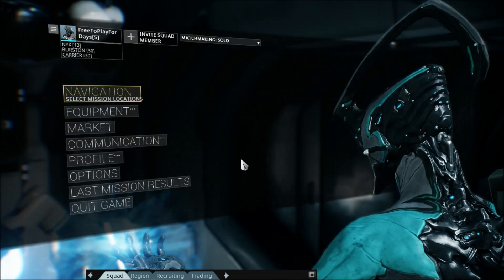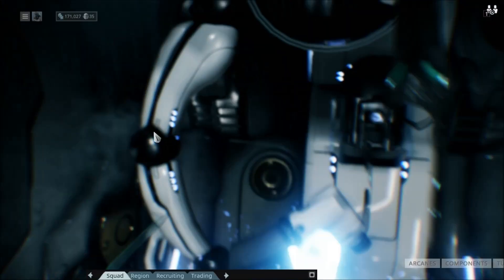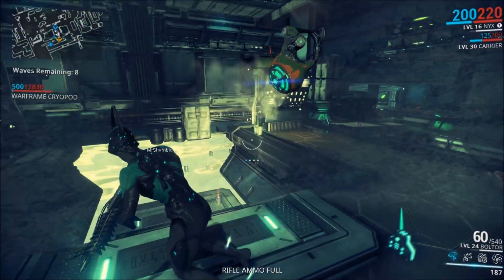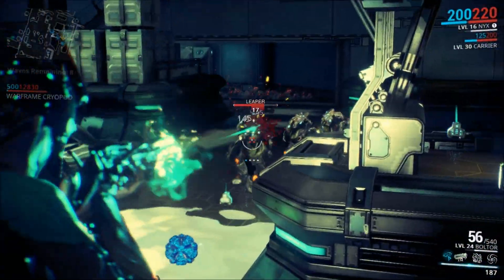We sold the Aklex and the Cronus to make way for new weapons. Then we finished crafting the Boltor and took that into our inventory. I saw that there was an alert for an Orokin Catalyst Blueprint, so I finished that — you never want to pass that stuff up.